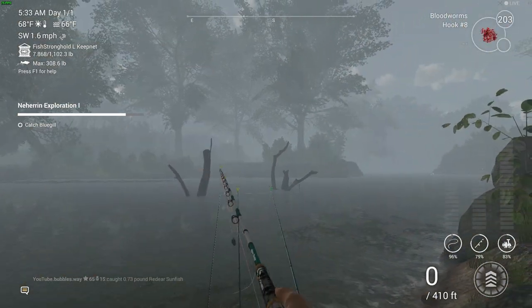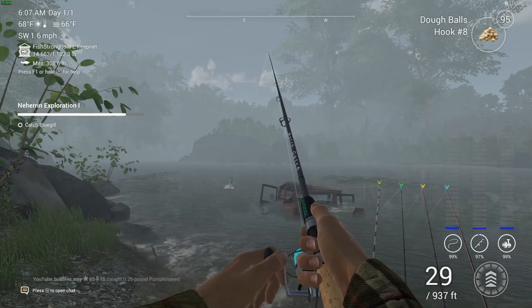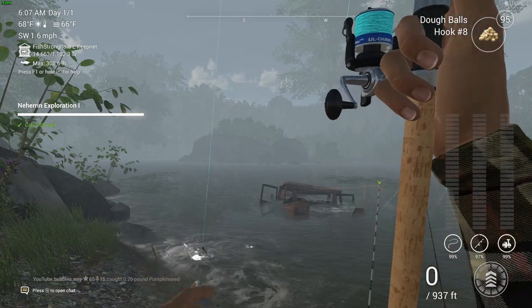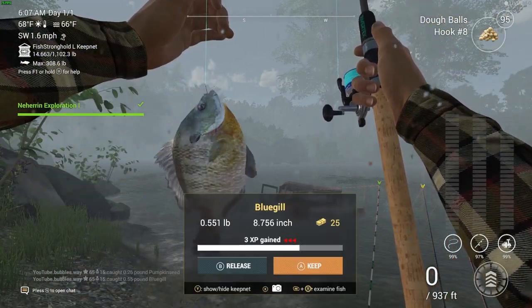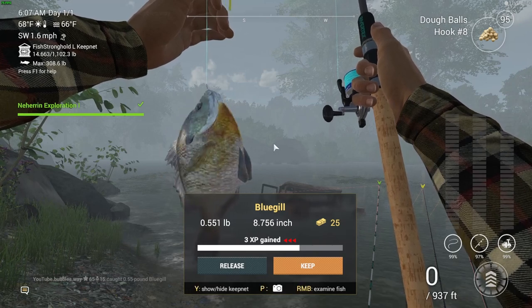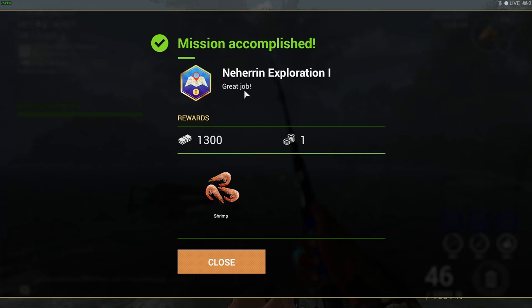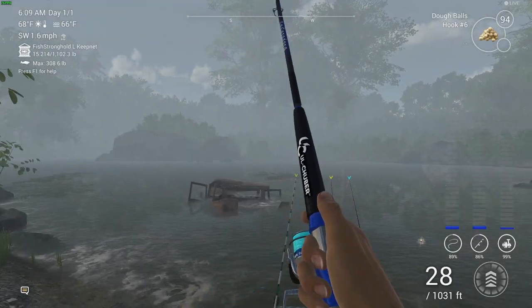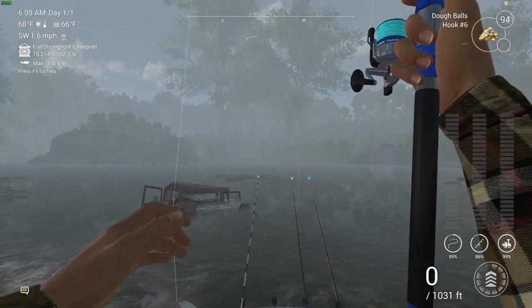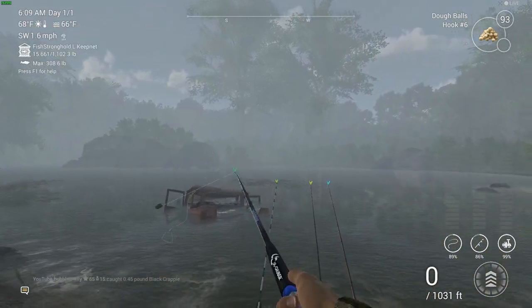I changed location — got a fish on the float rod. Don't worry, I will show you whereabouts we are. There's the bluegill we needed! I tried to get it at the other spot but it just wasn't possible. Mission complete! Exploration 1 done. We got 1,300 cash, one bait coin, and some shrimps as a reward. I really did try at the other location but just no luck, so I'll show you where we moved to.